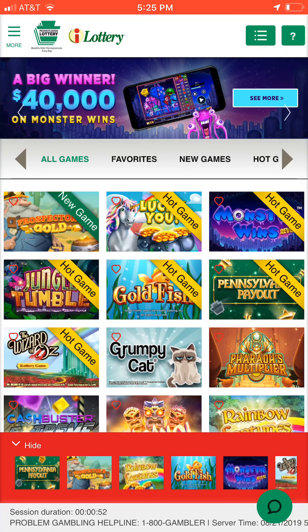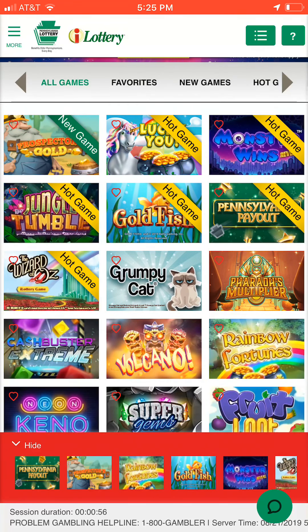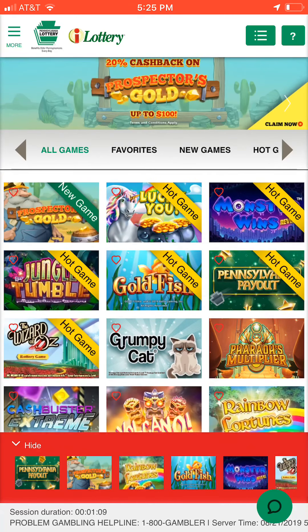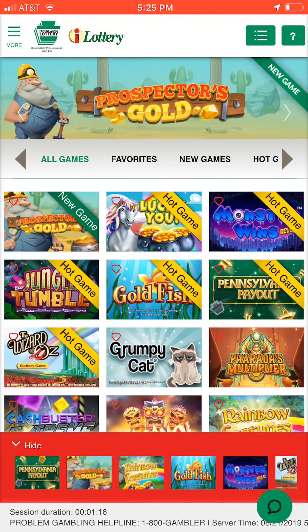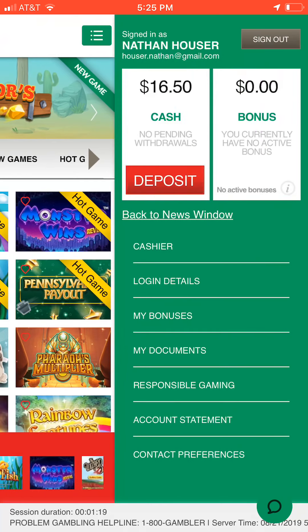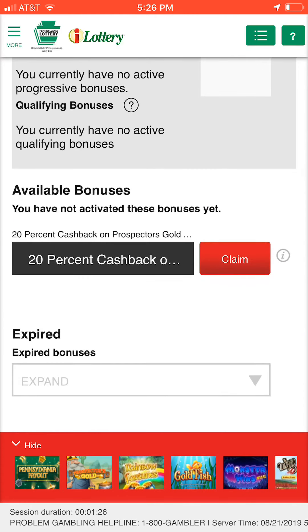What's going on everybody, welcome back to the channel - we are back with some more iLottery. We've been so busy this past week. We will be back Friday with some actual videos of the new tickets; the new tickets look pretty cool. It's just been a crazy week, but we are here on the phone app. We're gonna play some Prospector's Gold first - we're gonna go claim this $20. I won't be playing a whole lot of money here, but we've got $16.50 still in there from bonuses.